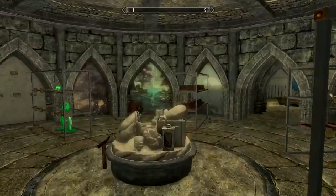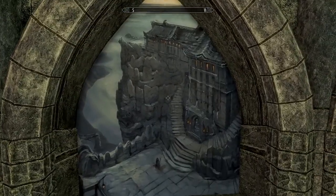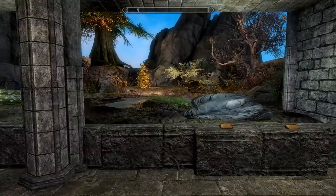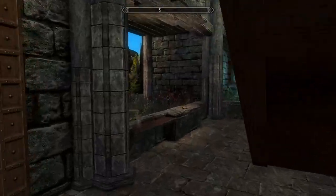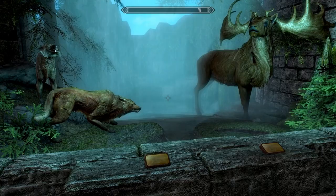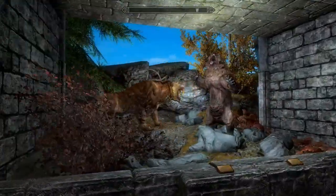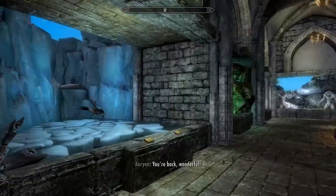Moving right along, we're checking out the Gallery of Natural Sciences next. This is where a large majority of the displays need to be built from resources you collect from the things you kill — I needed to kill wolves to build the wolves and elk display, as well as a saber-toothed bear.